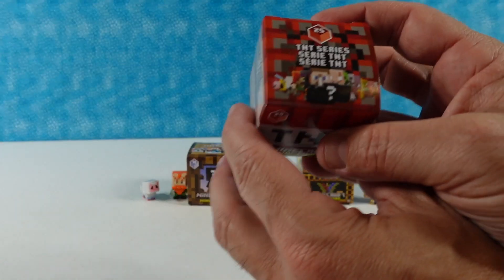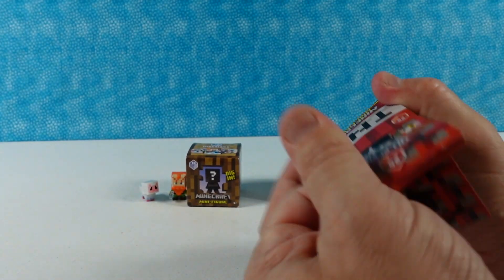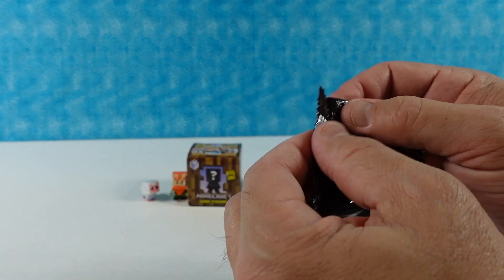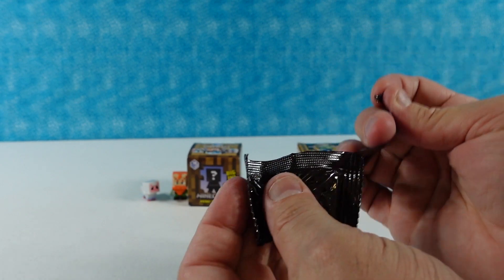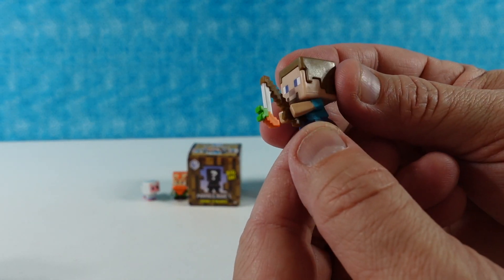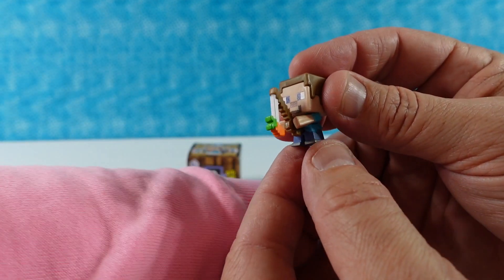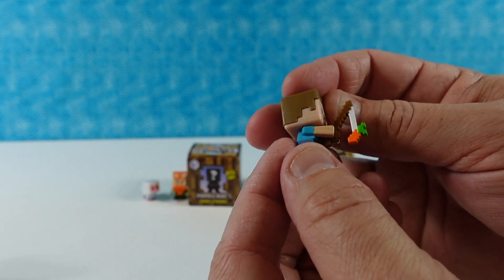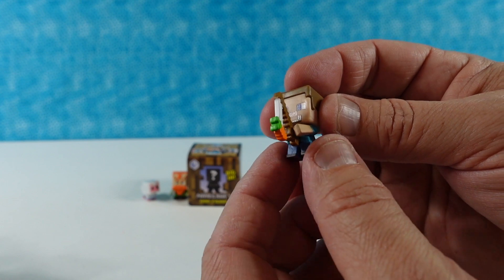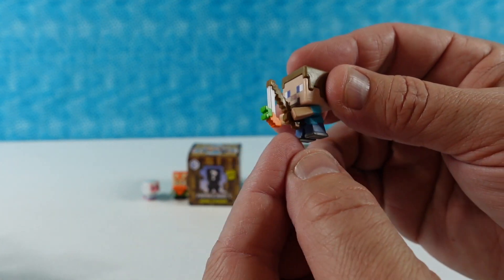Next up is series 25, the TNT series. Oh, I found it — it went inside of the box! I have a Steve fishing. Actually he's like holding a carrot so he could ride on something that likes carrots — a pig or something. Very cute! I like his little expression, a little smile on his face, with a little fishing rod and carrot.